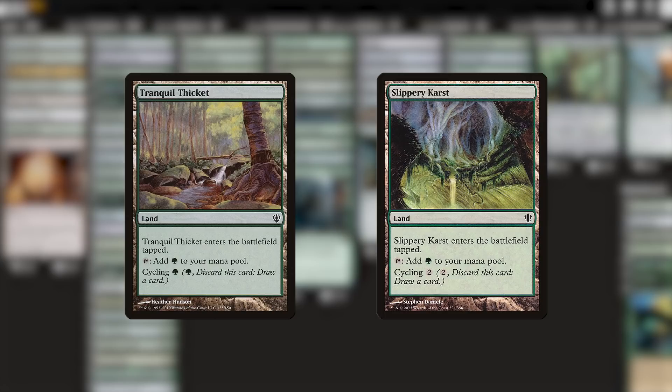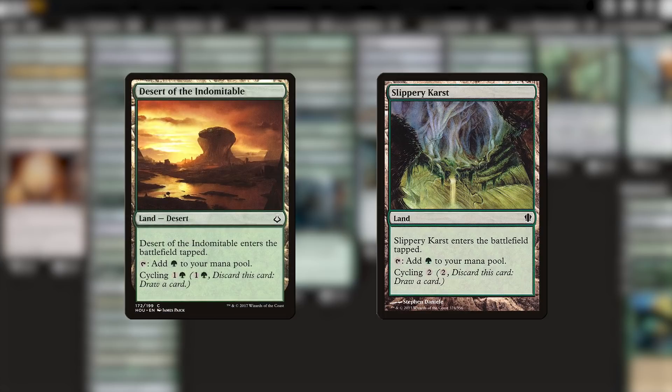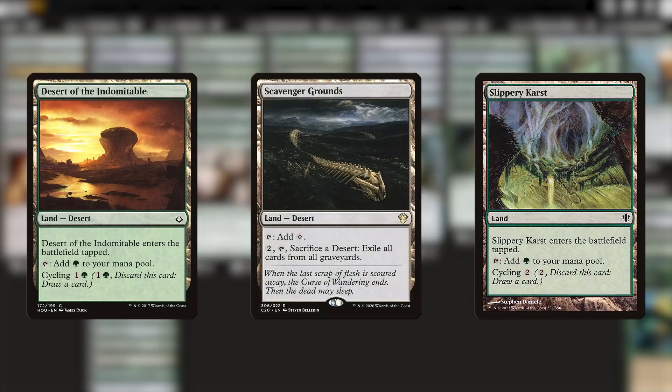There's actually another cycling land that I want to add in here too, because it's got a secret twist to it. The green desert is basically just another Slippery Karst, which is nice but unremarkable. However, it pairs with another land that I also think this deck could use: Scavenger Grounds, one of the best graveyard hate cards in the entire format. Free graveyard hate seems pretty dang good so that our bears can make sure those pesky graveyard players are staying honest. Normally we're used to Scavenger Grounds just sacrificing itself to activate that ability, but it can actually sacrifice any desert, including the green cycling land. I've personally been completely blown out by this interaction several times.